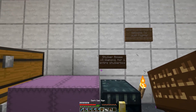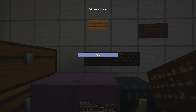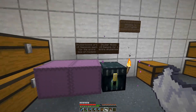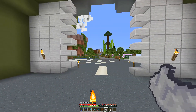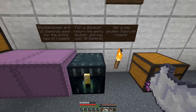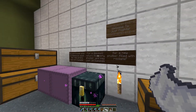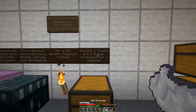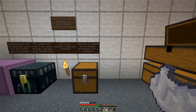I kind of wish I could just right-click and save the words on that sign. But let's do this — that's a little bit more clear. The shulker boxes are 15 diamonds each for an entire shulker box filled with rockets. For a discount, return the empty shulker box and pay 10 diamonds for a new shulker filled with rockets. So that adds in the newer return system, the discount system. And rockets in the chest are two stacks of rockets for one diamond.